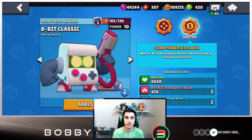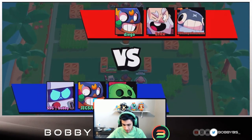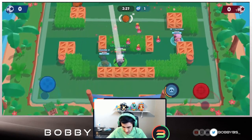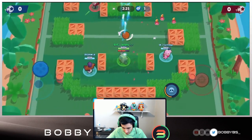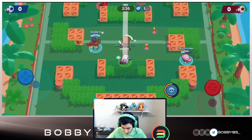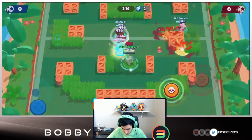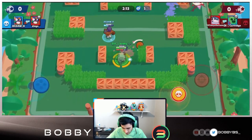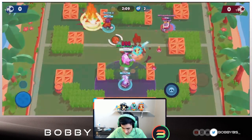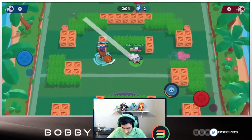We're going to do one game in each mode: siege, gem grab, brawl ball, solo showdown, and duo showdown to show just how broken this brawler is with the star power. The first game is brawl ball. Our 8-bit is only about 100 trophies but we've played it on a mini account and know exactly how to play. We're going to dominate the middle. 8-bit is super slow and does get countered by throwers, but we shouldn't have much difficulty. We're going to put our turret back here so no one can get it.